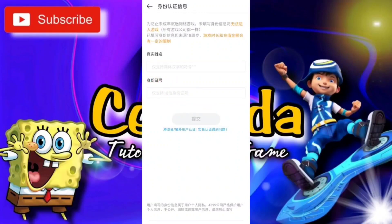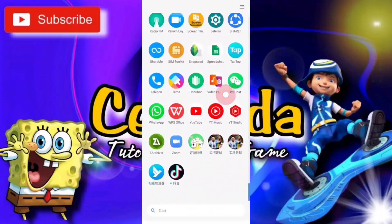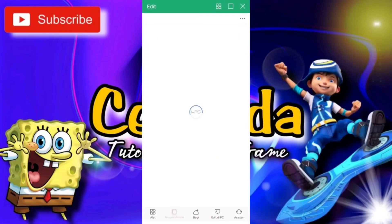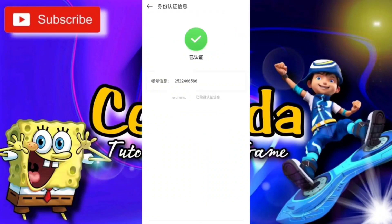Untuk kolom pertama kalian isi nama, dan kolom kedua kalian isi dengan ID Cina guys. Tips untuk memasukkan ID Cina ya, buat kalian yang masih belum bisa daftar ataupun kesusahan untuk mencari ID Cina yang valid guys, kalian pilih aja ID Cina yang mulai dari urutan 8 ribuan guys sampai ke bawah. Kalian pilih secara random aja guys, jangan diurut ya.